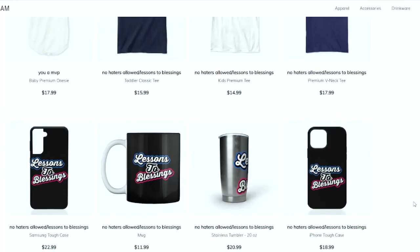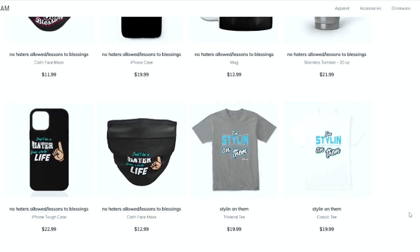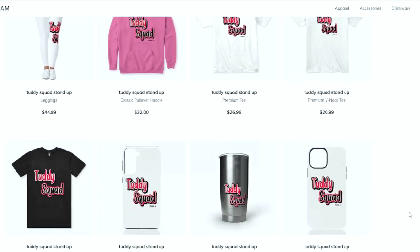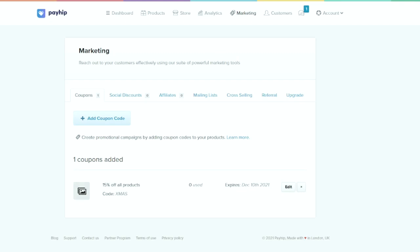How are you doing, everybody? You can get merchandise and e-books at a discounted price using code Xmas. Merchandise is in the store, in the link in the description. All e-books are 15% off using discount code Xmas.